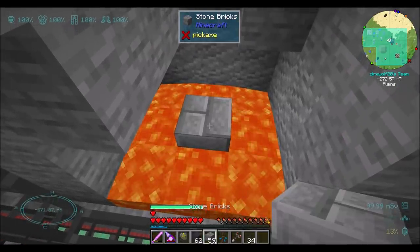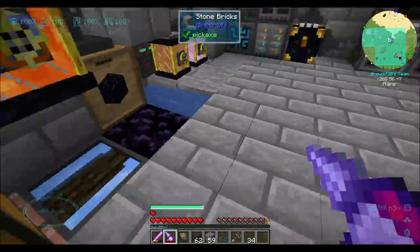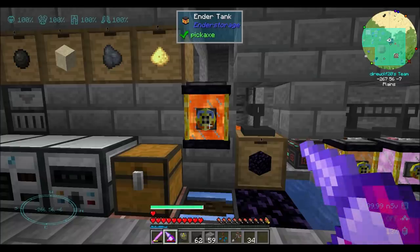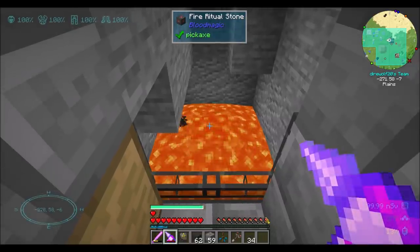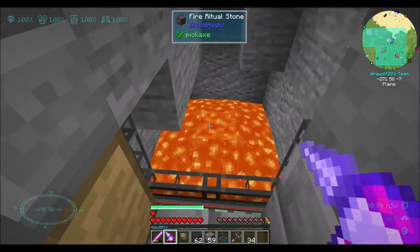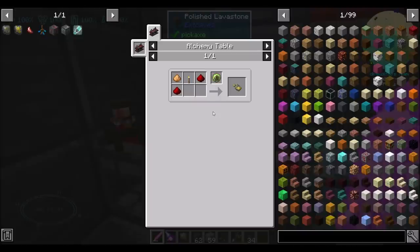If you place a block on top, see — instant lava source. I'm going to leave that there, because since the beginning of the series I haven't gone back to check on my lava lake in the Nether, and I suspect it may be drying up soon. So when that happens, I can use this as a way to fill things up, and this will become the source of our lava production. That's kind of neat. Just sitting there doesn't cost LP, but it does cost LP to generate the lava source block every time you do it.